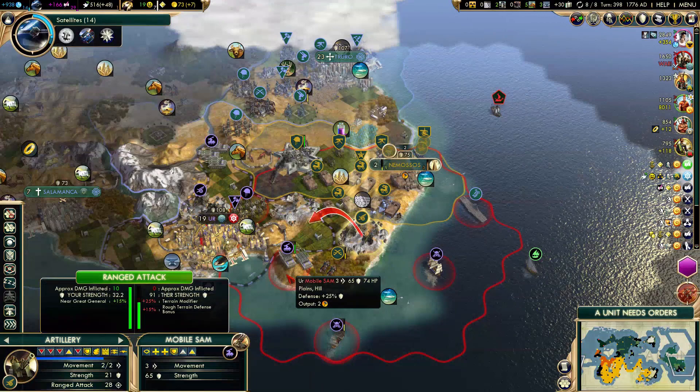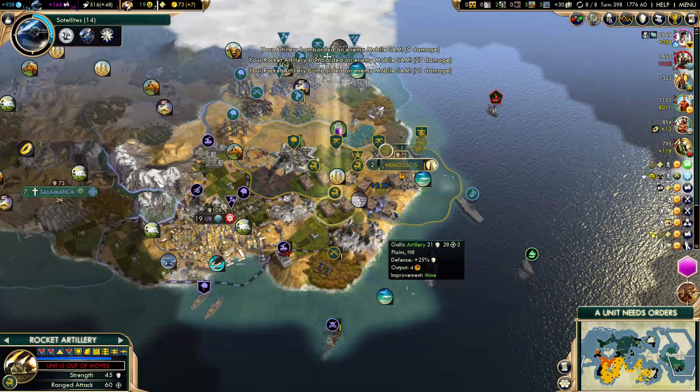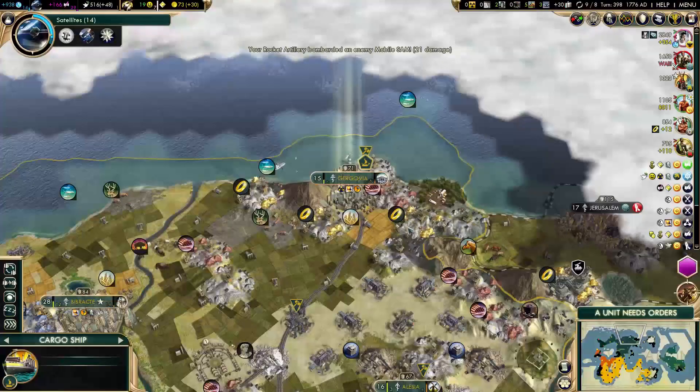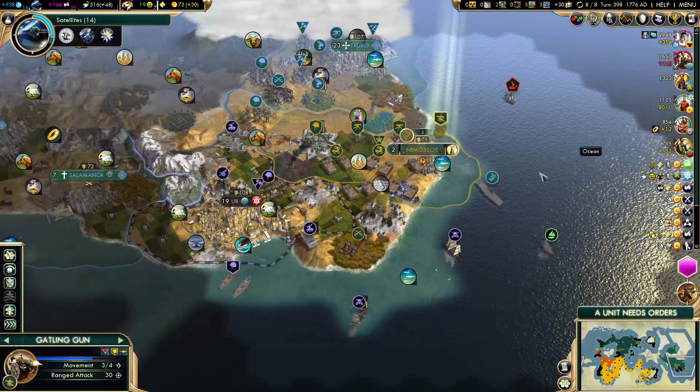The mobile sum is already attacking my cavalry. I need to get rid of that mobile sum before I lose my cavalry. The biggest problem I have around here is that I don't have a lot of melee units — I only have two: the cavalry and my infantry. That's it.